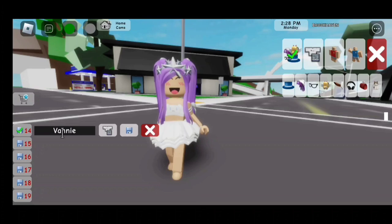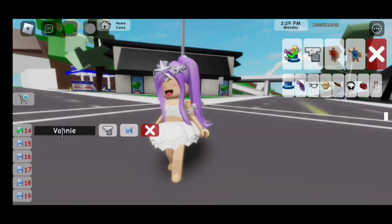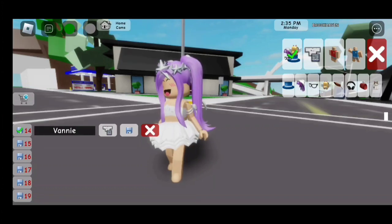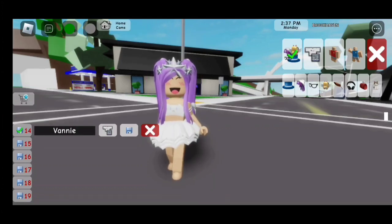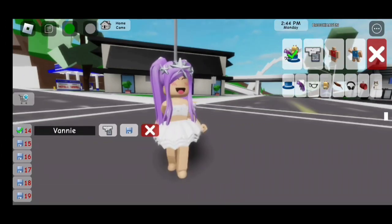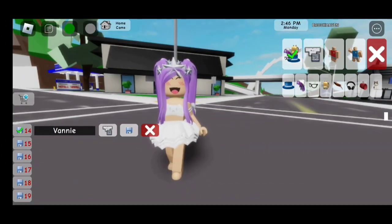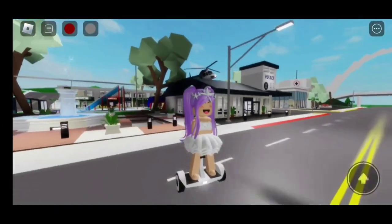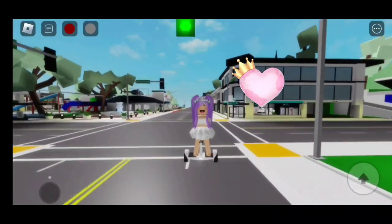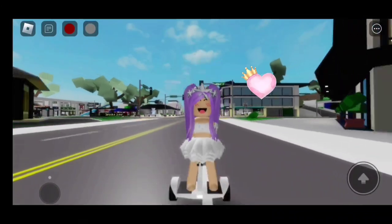There we go. Now let's save this outfit by clicking on the blue square. Saving slot 14 — it will say so on the top of your screen, which means you've saved your outfit. To put your outfit on, click on the shirt with the pants. I think this update is so cool! For more videos like this, make sure to like and subscribe. Thanks for watching everyone, love you all, bye!